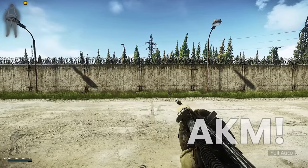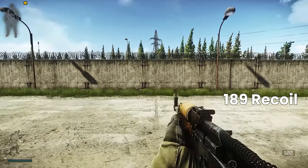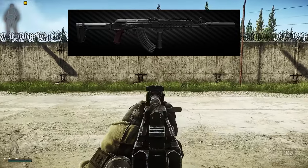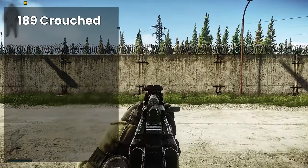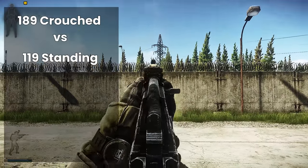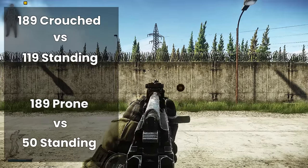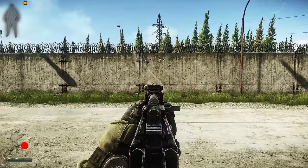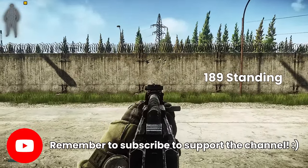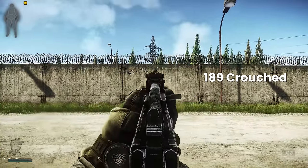The AKM works well for this kind of test because a stockless version can go all the way up to 189 recoil, but we can also get them down into the 40s. Redoing the first experiment, 189 recoil works out equivalent to around 119 crouched and prone to about 50 if the theory is correct. So first off we show the 189 AKM recoil standing, followed by crouched with the same weapon.